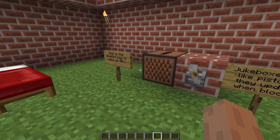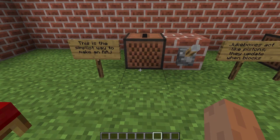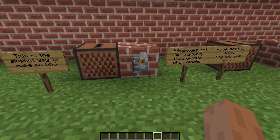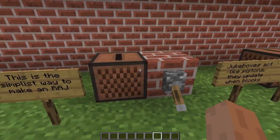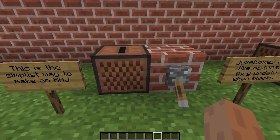This is where you start. If you download the map you should read the intro. So this is the simplest way to make a redstone activated jukebox — just hit this lever and it starts. The thing is, they're still pretty much regular jukeboxes, so you're going to have to right-click it to stop it.